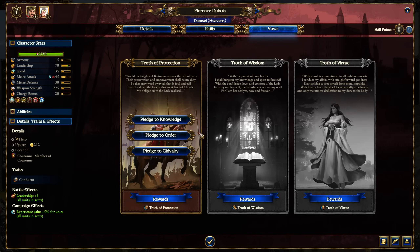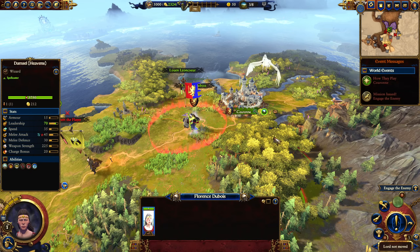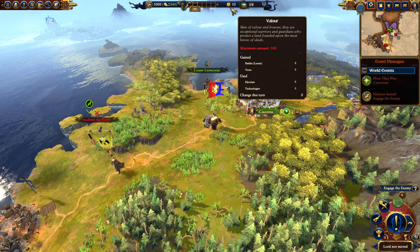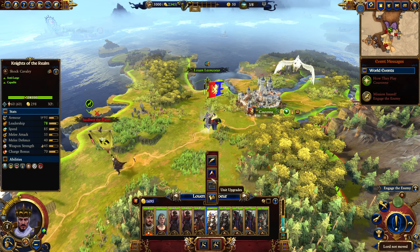The Damsel of the Heavens — we'll have to replace her with a Damsel of Life at some point. Her first trough gives valor generated, plus one corruption reduction, and growth increase. To pledge: five hero actions, be present in a region where a building is completed, and rank up five times — the easy one. We clearly generate Valor every turn from those who have completed their vows, which we'll use to upgrade units like in the Kroq-Gar campaign.